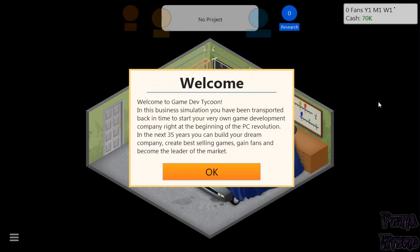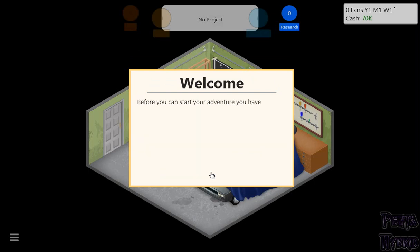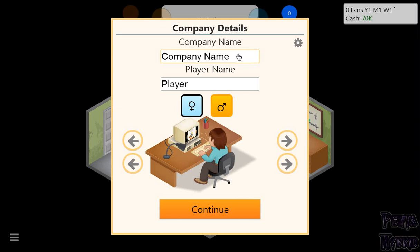Welcome to Game Dev Tycoon. In this business simulation, you've been transported back in time to start your very own game development company right at the beginning of the PC revolution. In the next 35 years, you can build your dream company, create best-selling games, gain fans, and become the leader of the market. Before you can start your adventure, you have to give your upcoming company a name.